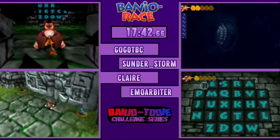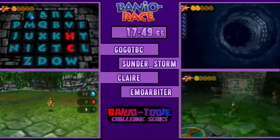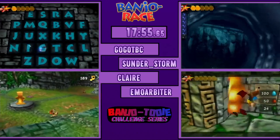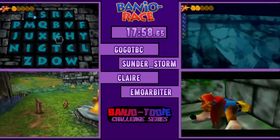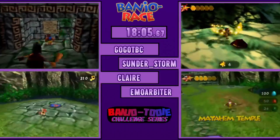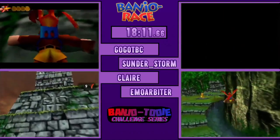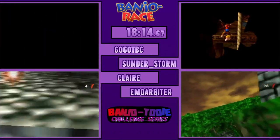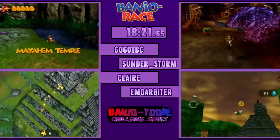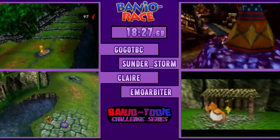So these guys are realizing they need at least that one grenade nest, which will let them get into Code Chamber. Claire is opting to go for Swamp Jiggy maybe, open up Prison Compound? I'm not sure why Sundernod is going for the Flooded Caves Jiggy — I don't think this is the best pick. You're either going to go for Waterfall and Flooded Caves, or Generator Cabin and Power Hut. Emo went for Generator Cabin and Power Hut, and perhaps that's why he's got this slight lead over Gogo.